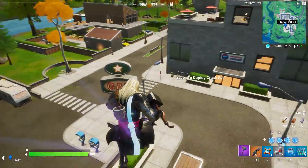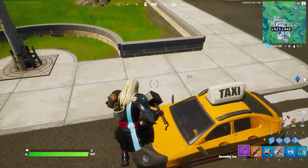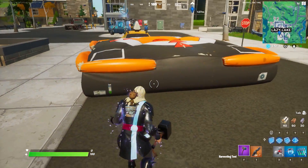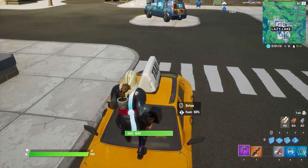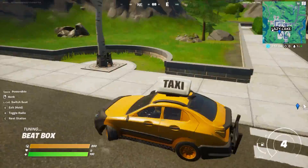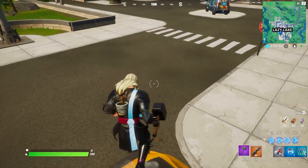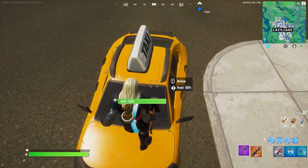After accidentally using a crash pad, I found a car. Place the crash pad on the car and break it — then stand on that spot on the car and start jumping. It actually works like a crash pad! However, it only works in the exact spot where the car was when you placed the crash pad — it doesn't work in any other spot. This is just a fun glitch with no gameplay advantage.